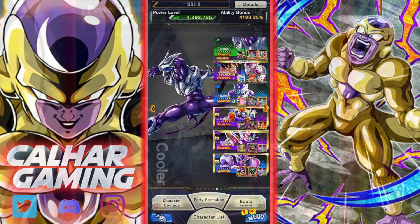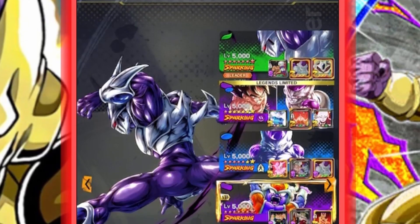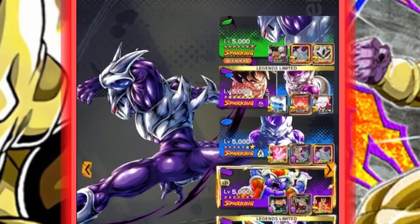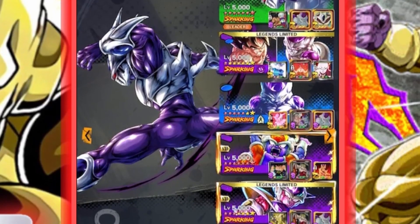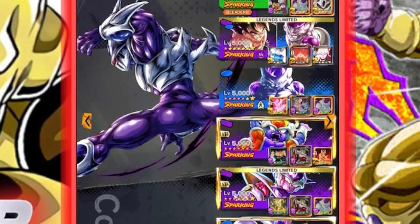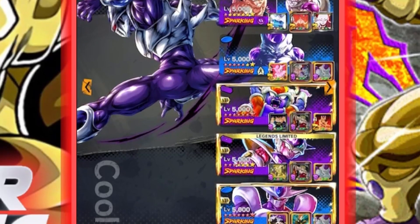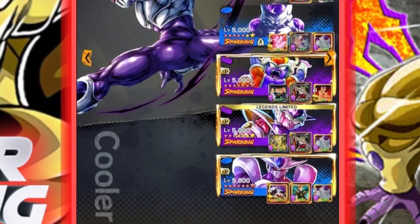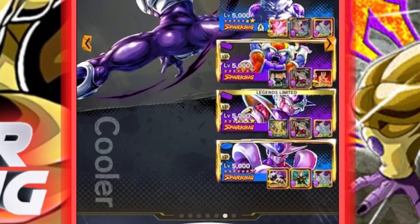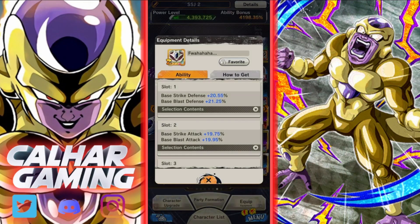We're going to be jumping in using a full Lineage of Evil setup because that suits Cooler quite well. He is blast-based, and he gets his full unique abilities out of this since he wants to be alongside either Lineage of Evil, event exclusive, or movies characters. Alongside him we've got Goku and Frieza getting a Zenkai buff three times, and then we've got defensive abilities from Revival Frieza to tank any rising rushes. Unfortunately we can't Zenkai buff Cooler on this team because there's no Zenkai buff for Lineage of Evil and green, though you could get that on a movies team.